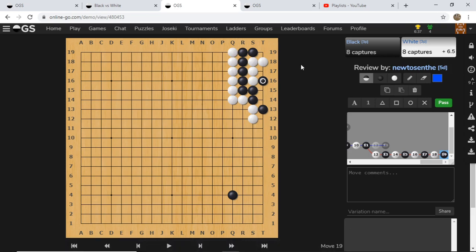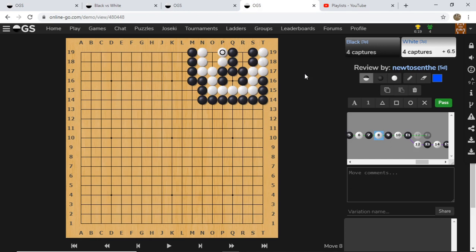Alright, so that's the second way: Eternal Life. We talked about Triple Ko, we talked about Eternal Life, and there's one more — a very, very theoretical situation that's probably never going to happen in a real game. I don't have an English name for it, so if you know the name, comment below. In Chinese it's called 雙体二子, but I can't find the English name anywhere.